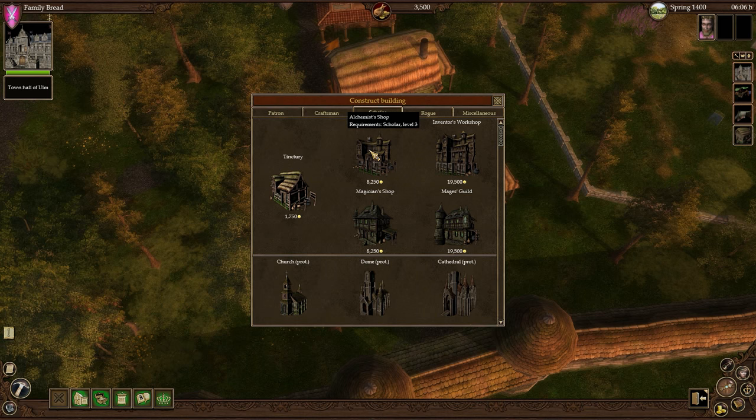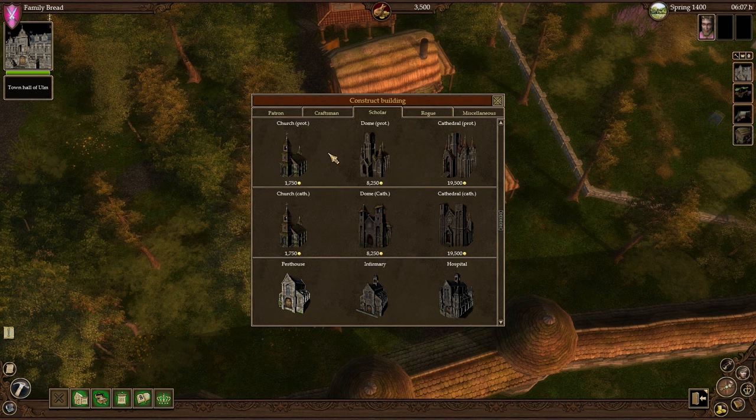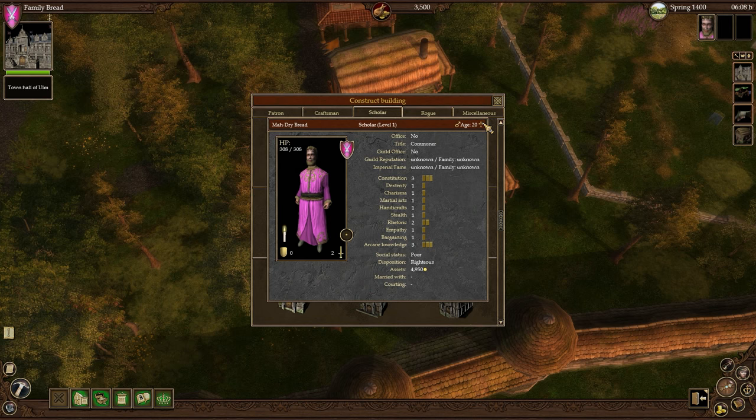The Alchemist shop is more based on beneficial things, as well as things that tend to sell for a higher price. You would get things like perfume out of this, where you could wear perfume, go to court, or go to a politics meeting, and people will have a higher favor with you because you're appealing to be around. Next, we have the churches and cathedrals, domes. You get the Protestant ones and the Catholic ones. Your religion will actually change to whatever one you last built. These are very interesting and are going to be the first thing we build. We picked Catholic, so we'll go ahead and start building a church.